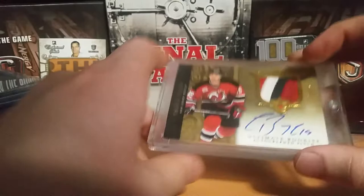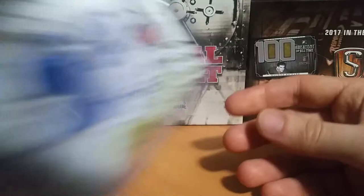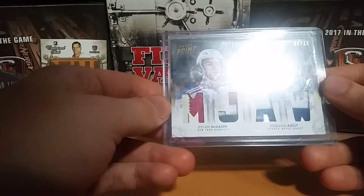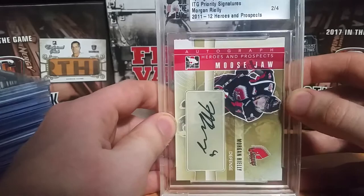The last one I have here is Morgan Rielly. I have the SP Game Used Jersey, a Patch Prime Duels with Dylan Mikkelsen and Morgan Rielly — sorry if I mispronounced that — numbered 3 of 25. And then I have the 2013 Spring Expo Priority Signings from Heroes and Prospects, number 204, and that's probably my favorite card out of all the ones I've just shown here.